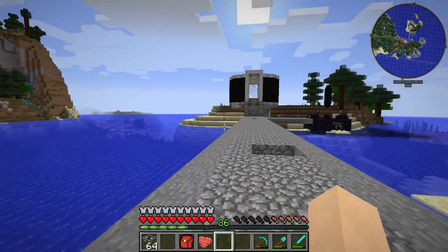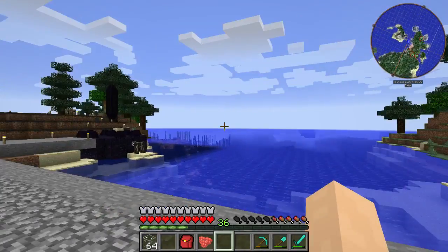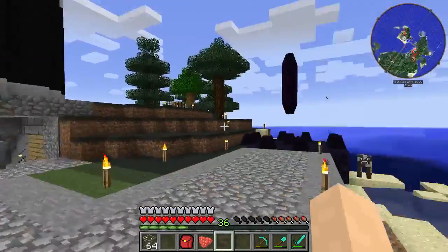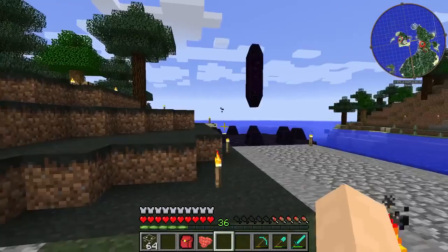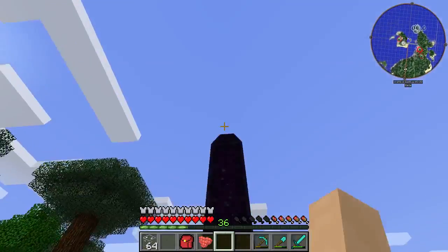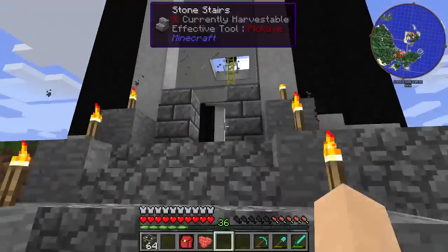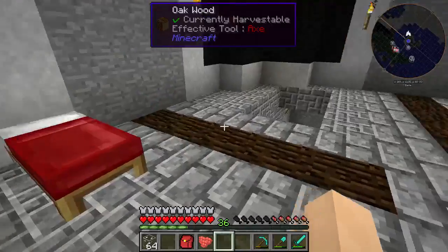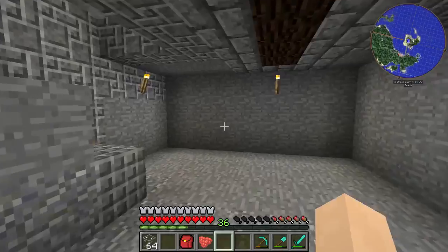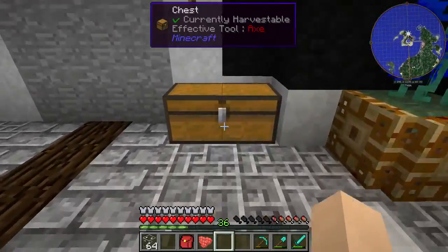This tower is gonna look great when we finish it — it's gonna be a lot taller too. The thing is, we're gonna have it so tall that you'd never want to walk up it, so we're gonna teleport up to it. This is gonna be some kind of portal, which is kind of perfect because this is our magic tower.